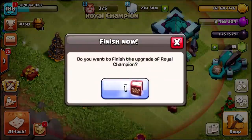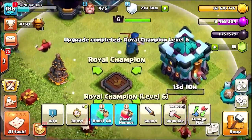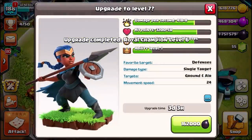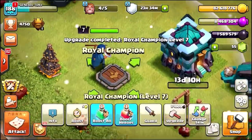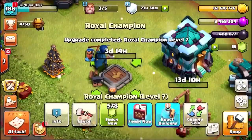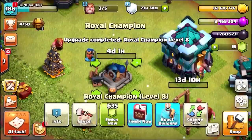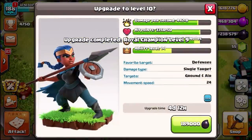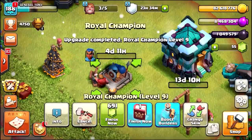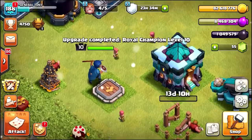Let's drop our book of heroes and get ourselves a level 6 Royal Champion. Straight to level 7, increasing the damage per second by 8. Finish now — level 7. Let's go straight to level 10 and see if there's a big difference between level 5 and level 10. 189,000 Dark Elixir and we have got ourselves a level 10 Royal Champion.